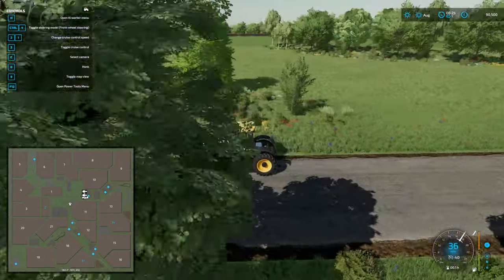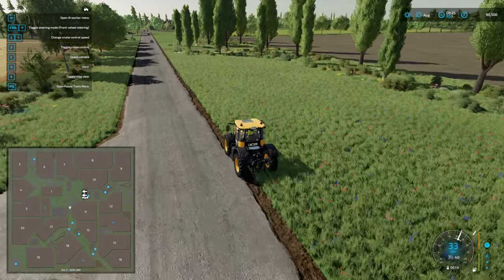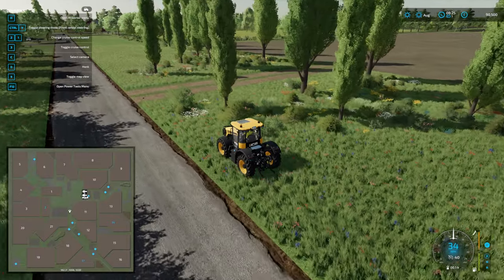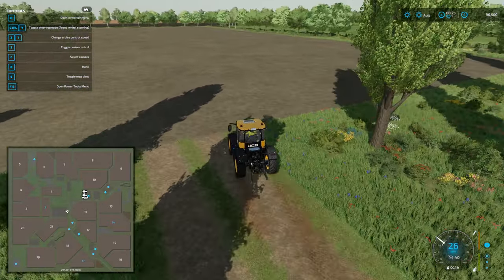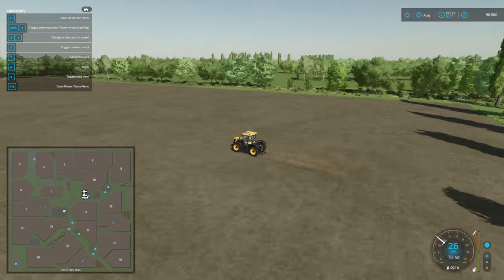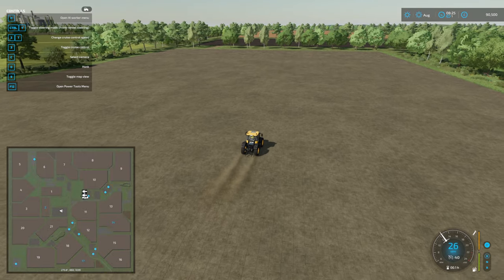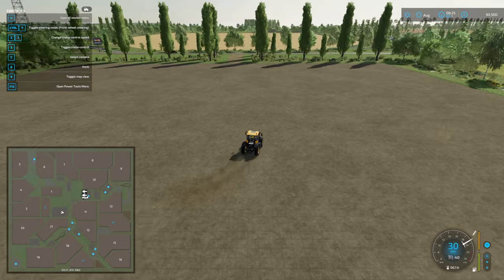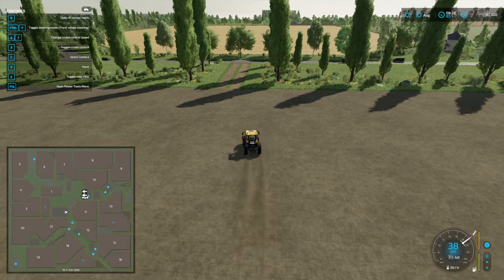We'll make our way down and I'll show you the plot of land that you start with, because that is just ahead of us. Over here on your right, that's your starting meadow — that big meadow there is yours if you come in on New Farmer. And then that big plot of land here, this is where you spawn in. This is here for you to build your farm on if you so wish. Tell me you can't have fun on that.